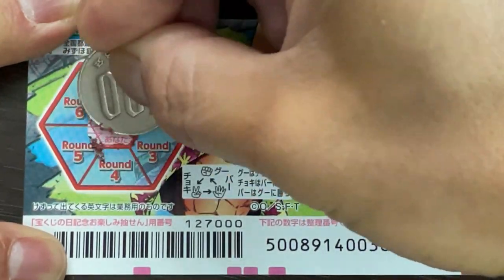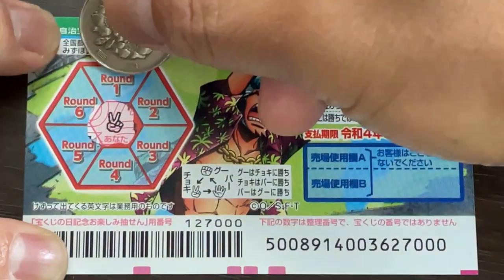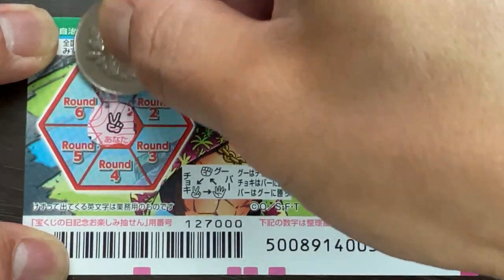Scissors — that is Choki. Obviously, I need Pa, which is paper. Starting at round 1. Good, good start — I've got Pa.